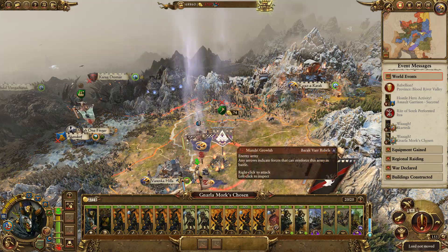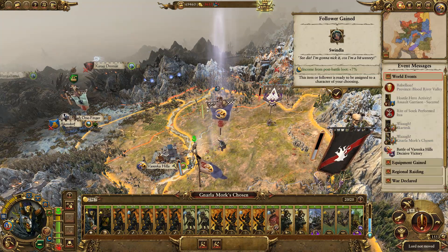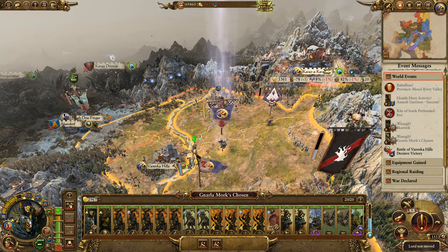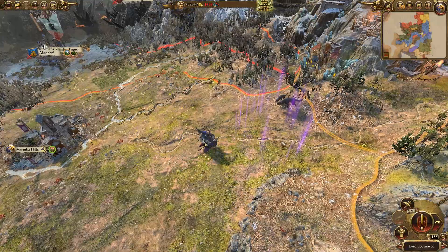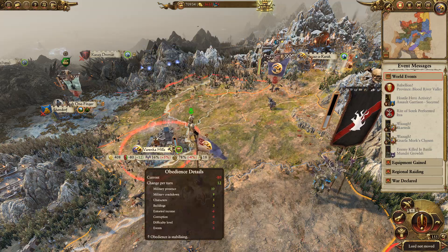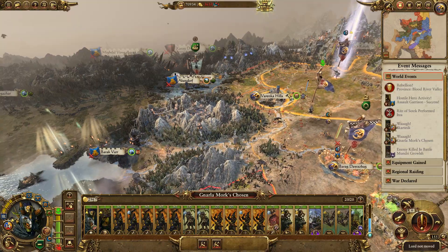Let's take this army out - just bop that. Public order here is now going up - brilliant. Let's just wipe out this one. Good job. Public order here should be improving now - not a huge amount but it will improve. I think we're going to go after Barak Var. I want Hoscub up here to keep an eye on the vampires, just to make sure we don't have any other armies heading down.